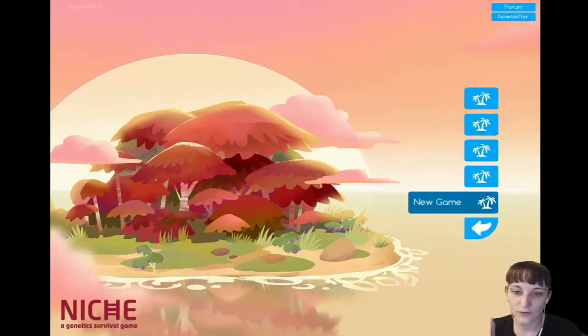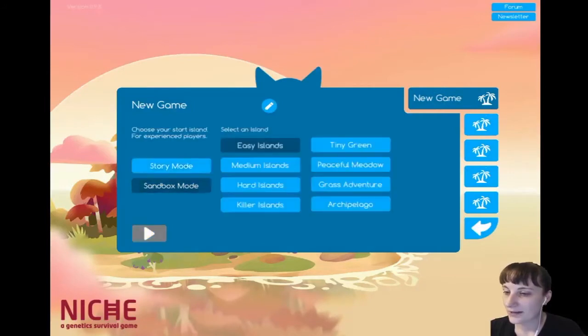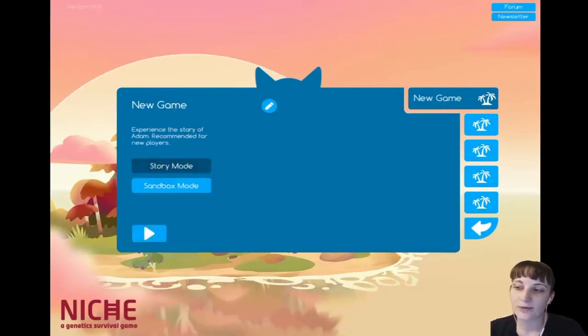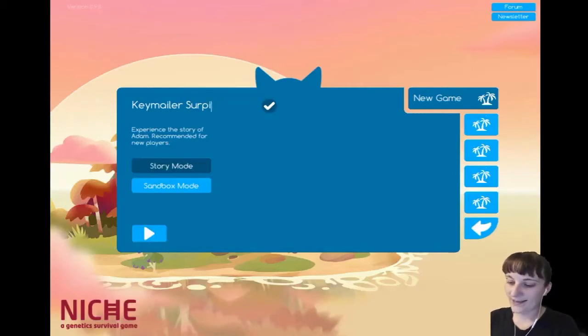New game — oh, you can have up to five game files. Story mode and sandbox mode. Let's do story mode. Experience the story of Adam — recommended for new players. Sure. And we will call this Keymailer Surprise. I can't spell. Keymailer Surprise, story mode, let's play.